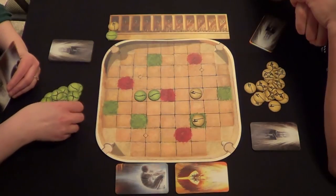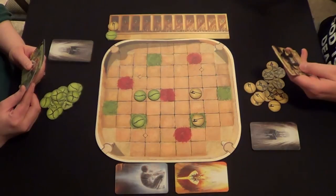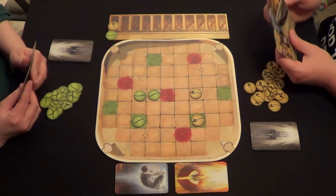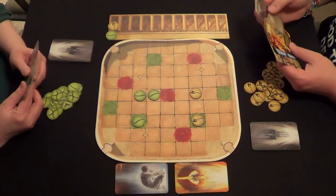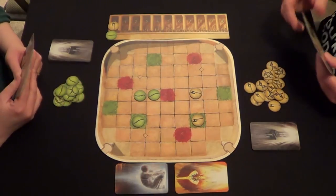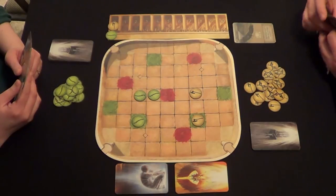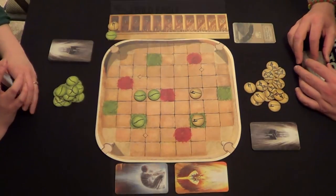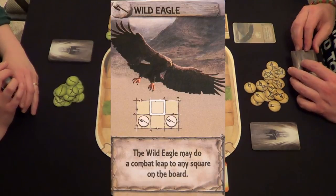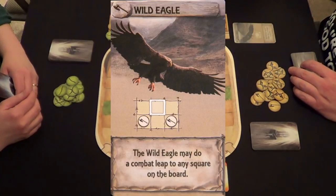Carmen is going to put two common pieces on. Typically she has that sapling card and brings it out right away. So Carmen is finished and it will be my turn. This is the first time she hasn't done that for her first move — the last three games she's had that sapling. So what I'm going to do is summon a wild eagle. The wild eagle card says it may do a combat leap on any square on the board. That's ridiculously overpowered.